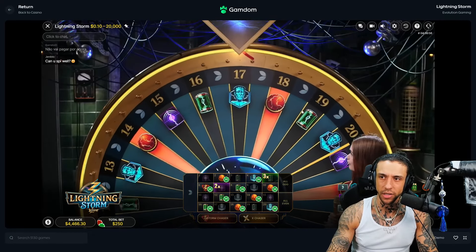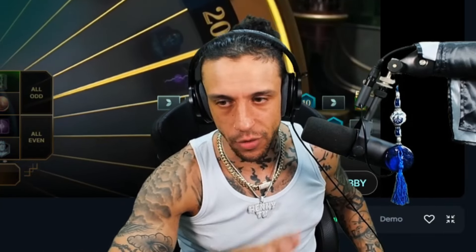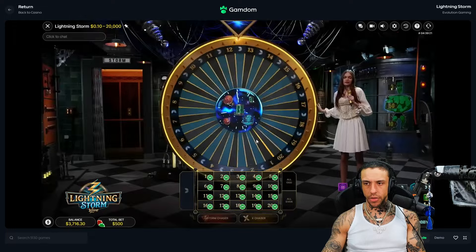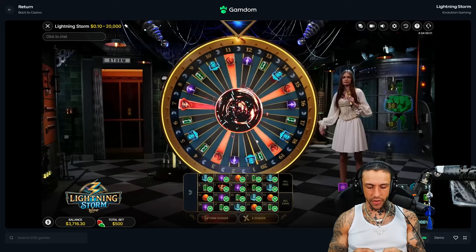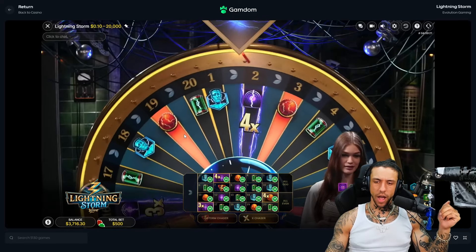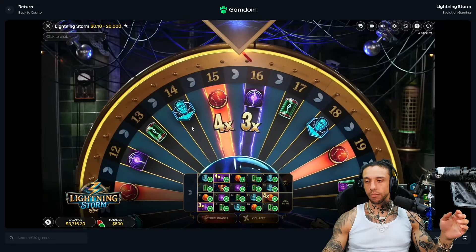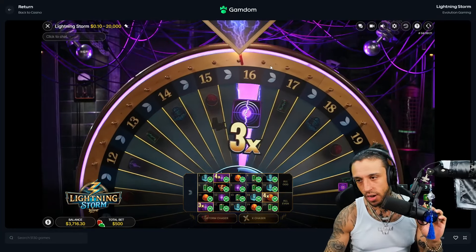You guys can tell me in the comments below — are you Team Odd or Team Even? Would you go odd numbers or even numbers? There's been a lot of game modes. Let's say I got a 30x — 30 times 25 is 750. That doesn't even make money, this is stupid. I should not be betting 500 hands. I should take this back and just stay on evens. I bet if this isn't even I'm gonna lose my mind. Oh my god, it's gonna be 16. Okay, it has a multi on it but I should have just left it on evens — I'm going back to evens.